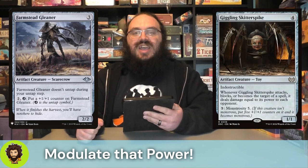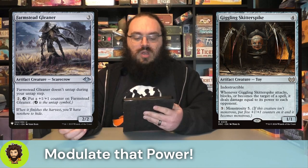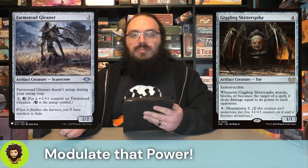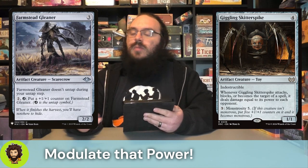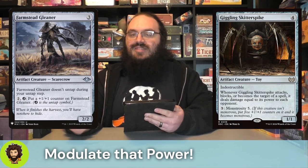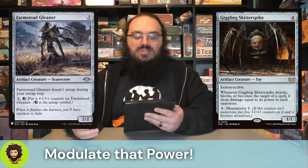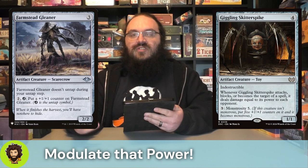Giggling Skitter Spike - a four-cost one-one with indestructible. Whenever it attacks, blocks, or becomes the target of a spell, we're going to deal damage equal to its power to each opponent, which is nice. That unfortunately is a passive effect, not activated, so we can't take that portion for Marvin. But we do have Monstrosity five for five. Assuming Marvin hadn't gotten any counters yet, we could make them a five-counter boy, so Marvin will jump up to being a seven.